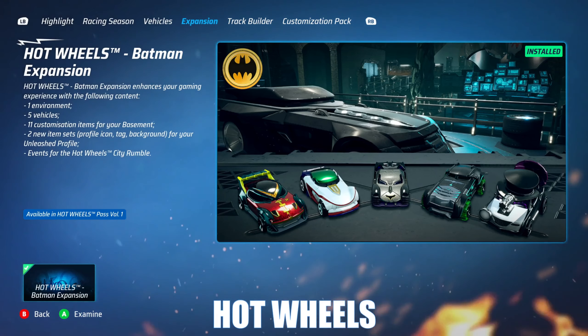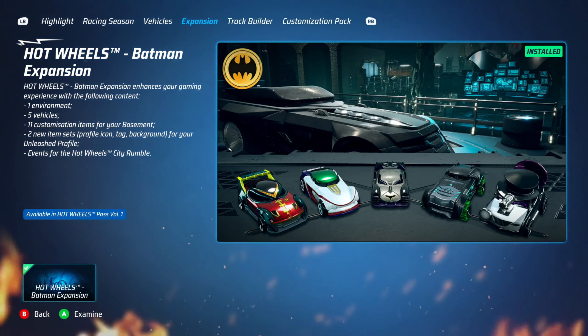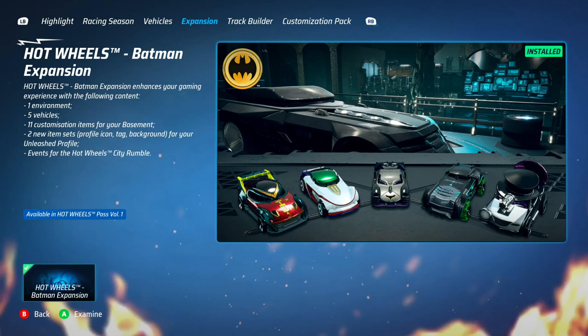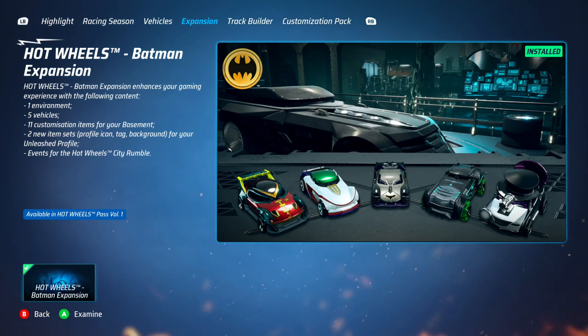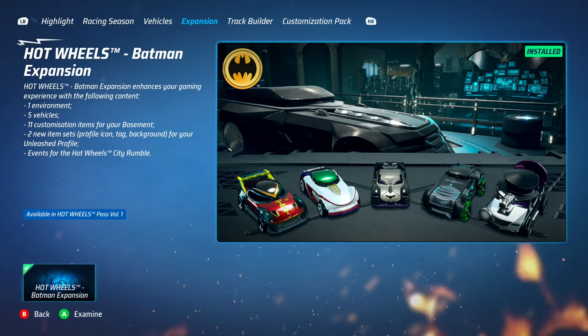Ladies and gentlemen, the Hot Wheels Batman expansion is here. In it you get a whole new environment, five vehicles, 11 customization items for your basement, two new item sets, profile icon, tag, and a background for your Unleashed profile, and events for the Hot Wheels City Rumble.